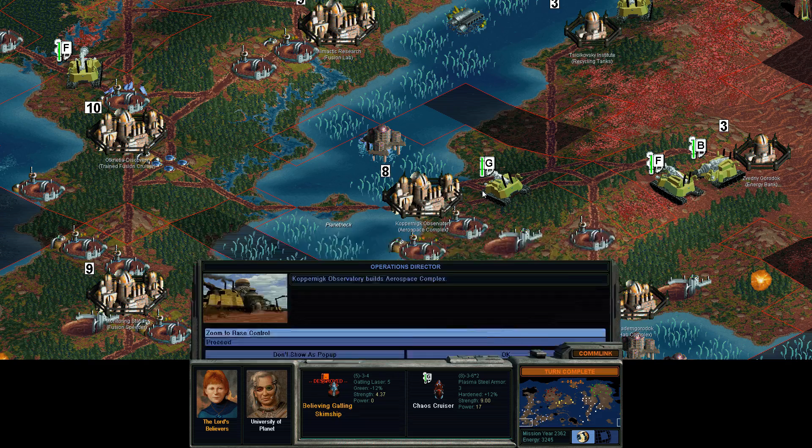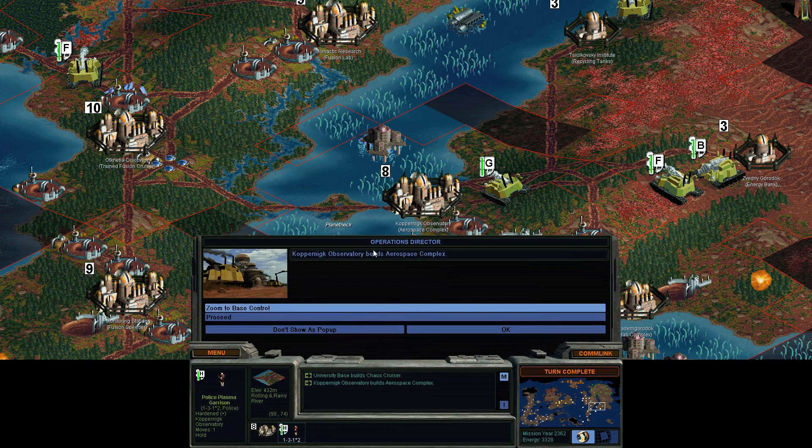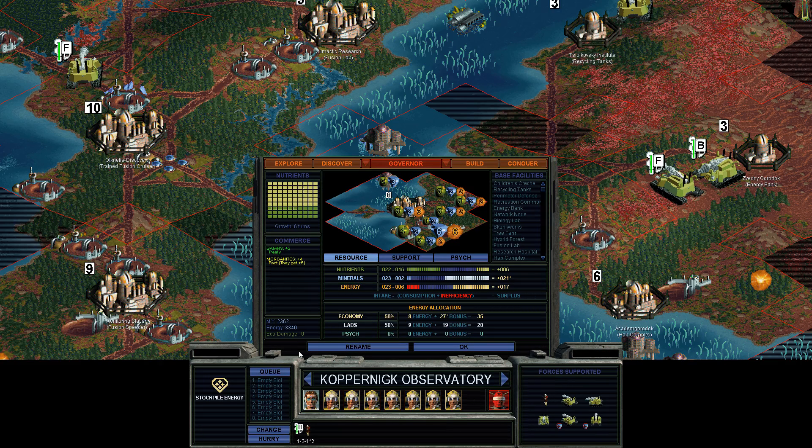Looks like we won on the defense. There's a quote from Lady Deirdre Sky's 'Conversations with Planet' — spoken from the perspective of the planet itself asking whether humanity is a breath of life to invigorate a complacent world, or an insidious cancer which must be excised. We're starting to get some deep quotes now. We've built our first aerospace complex, so this would be a nice place to build needle jets and that kind of stuff if I choose.